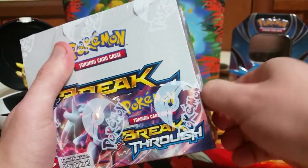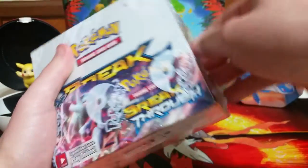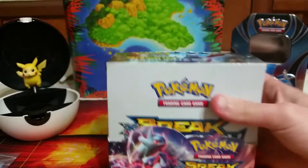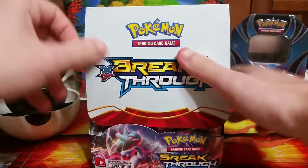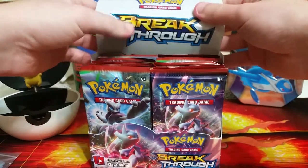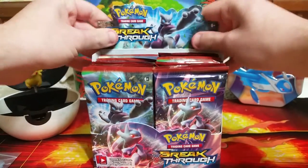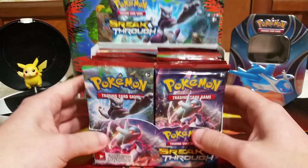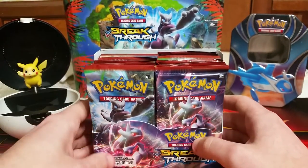Typically the mail doesn't get here until about 3:30, and today the mailman decided to troll me a little bit. The mail came at about 1:15, but this box was not with it. I saw that it was out for delivery, so I was a little concerned it had been placed in a different mailbox or would be delivered tomorrow. So I called the post office and asked what was going on. They said he doesn't like to carry boxes around while he does his route. About 30 minutes later he came back with the box, so it came early after he decided to play a prank on me.